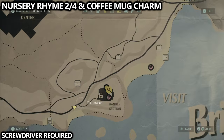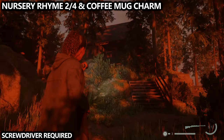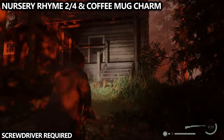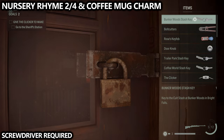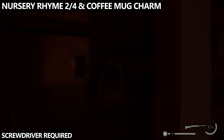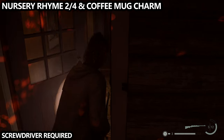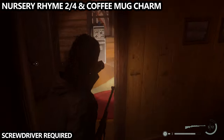Continue following the path and you'll be able to find a ranger station positioned on top of the hill. You'll need a screwdriver to get in through the front door, but it's incredibly likely you already have it by this point. Head inside and we'll be able to do our second nursery rhyme in this area and grab yet another coffee mug charm — I think you get four or five of them throughout the game.